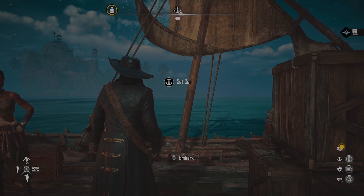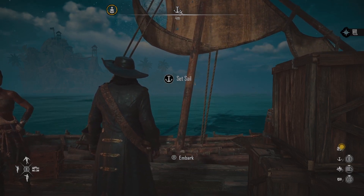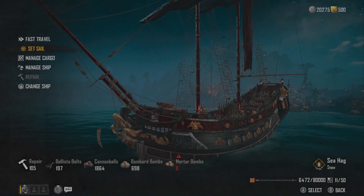Coming at you with another tips and hints achievement guide for Skull and Bones. This one is for 'Why Fight When We Can Negotiate.' I recommend doing this in Sainte-Anne, as it is probably the easiest place to do it and the most common place you're probably going to start off with.